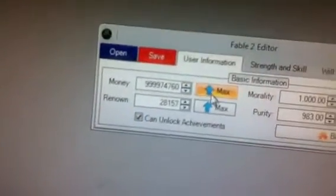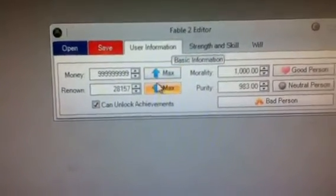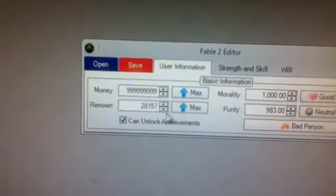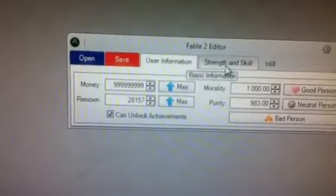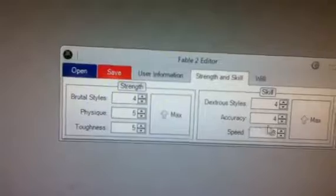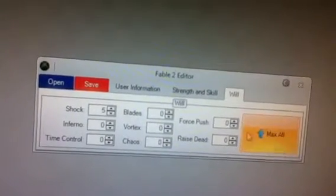Here are the stats. You can max renown — it'll go to the maximum, then it'll reset if you earn more renown, like if you complete a quest worth 250 renown, you'd get that much. You can also decrease or increase shrink and scale to max. There are achievements and other stats you can max as well if you want — I'm not going to max them all right now.